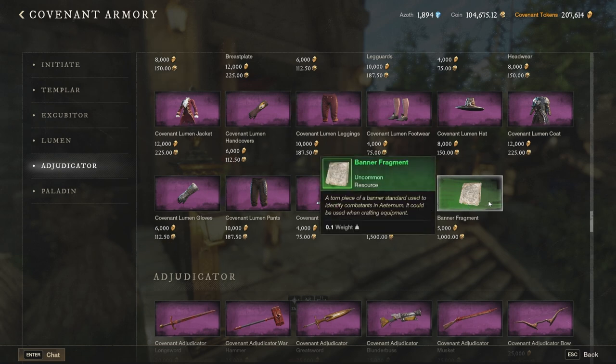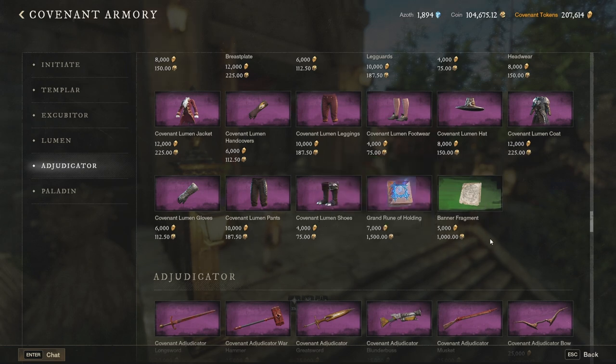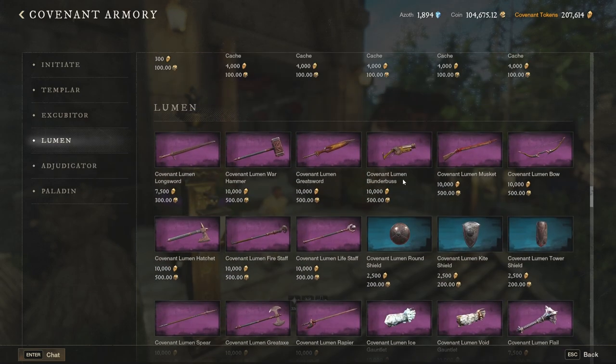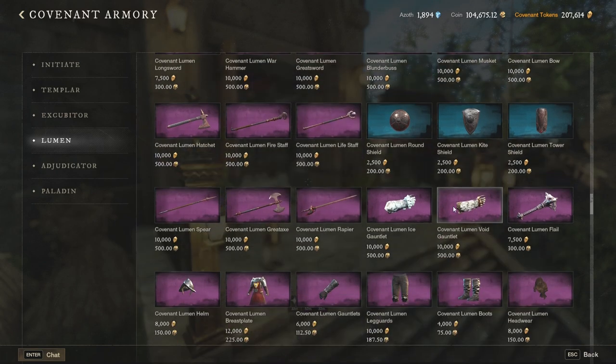Avoid buying the banner of fragment, because it will always have a high chance of dropping when you fight someone in open world PvP. 1000 gold is not even close to what it's worth — usually on the market it goes between 3 and 10 gold depending on the day, so 10 gold compared to 1000 is quite a big difference. And it goes without saying: avoid buying the gear. The gear is not good and it's for level 49, and those prices are just extremely expensive.